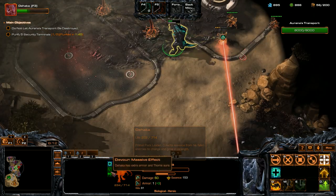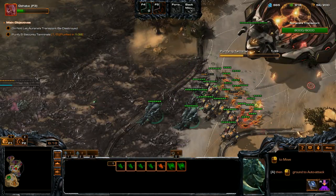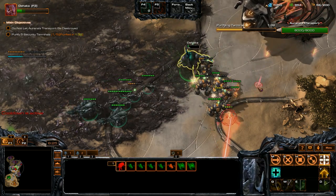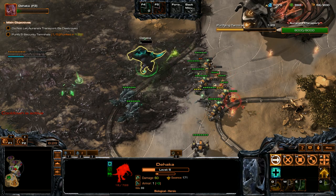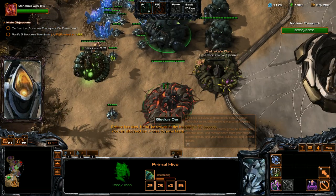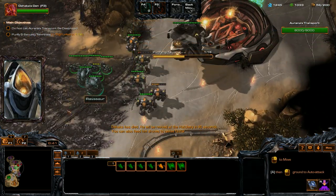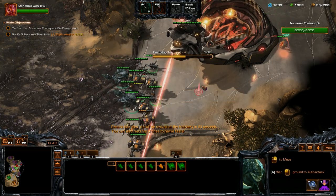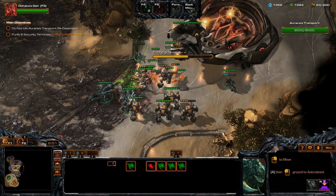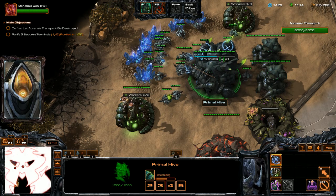I think we have Thorns activated right now too. I'm actually going to Deep Tunnel over here to help out these Goliaths — use our Leap attack, Intimidating Roar. Get the Hawk back. Something killed the Hawk — that was kind of weird. It almost seemed like we took friendly fire damage there, which is strange. Maybe I accidentally selected the Hawk unit. Anyways, we're going to Devour another drone here.